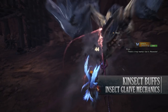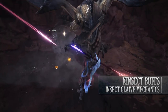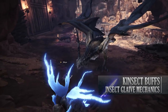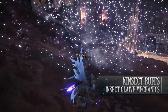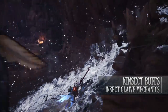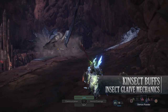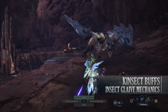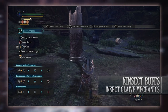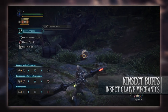Red extracts normally come from the head or claws — the more offensive body parts. White normally comes from wings or legs — parts associated with a monster's mobility. Orange normally comes from the back or sometimes the tail. Green generally comes from the tails of larger monsters, and some monsters won't have it at all. You don't have to stick to one buff — you can collect all of them, lighting all three diamonds with red, white, and orange for increased combined bonuses.